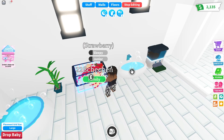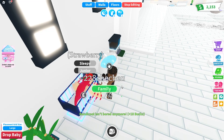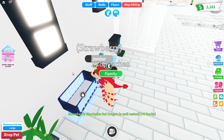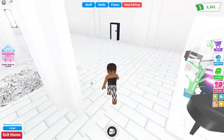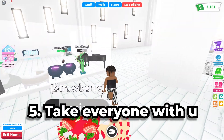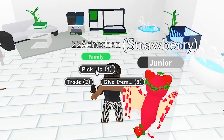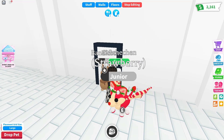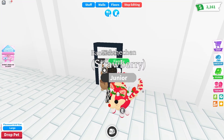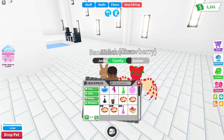The strawberry bad dragon wants to sleep, and I really have a lot of money after doing this. It's a really good way. Now I'll show the next way: take everyone with you. If you take all your pets with you, you can see all their needs and age up your pets.